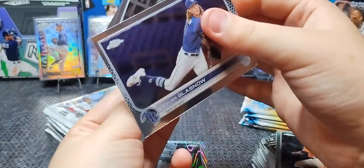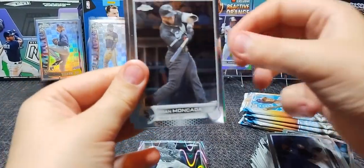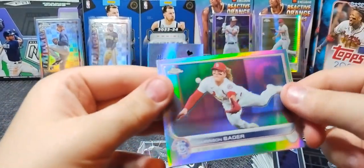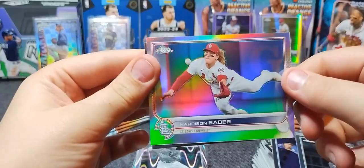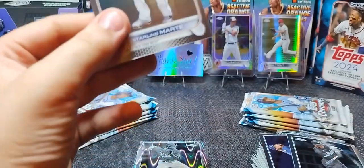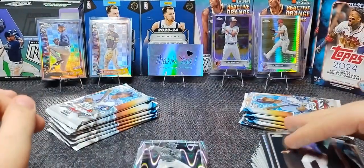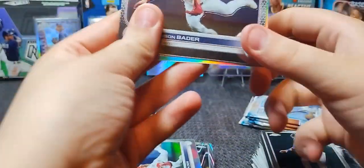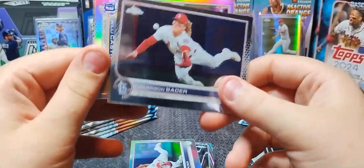I don't think I hit any big names on the ray wave — hopefully you do. Tyler Markada — pretty card, hollow. Harrison Bader. Trying to let it focus. Oh wow, I can't believe I just did that. Bader again — we just hit him in the hollow. Hollow on the left, plain on the right.